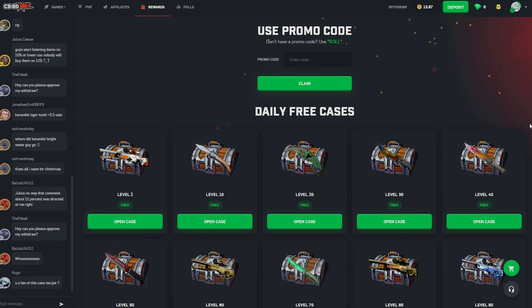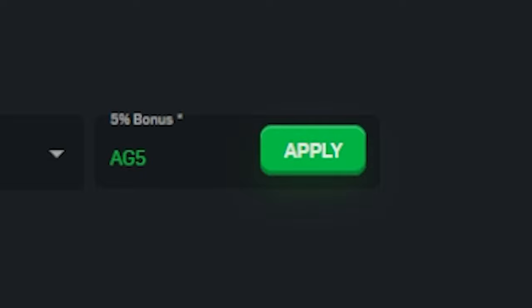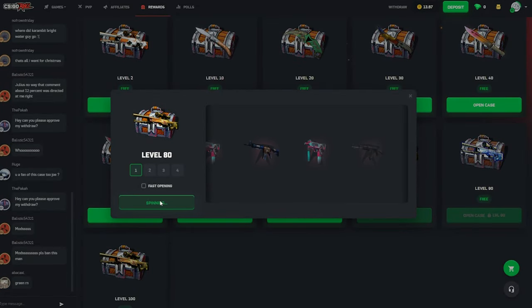Real quickly, if you guys would like to help me out and get yourself some free money as well, you can head on up to deposit in the upper right, go ahead and enter the code AG5 — or if you feel like being extra weird, enter the code 'spicy.' As long as you hit that apply button, that will get you a 5% bonus on your next deposit.